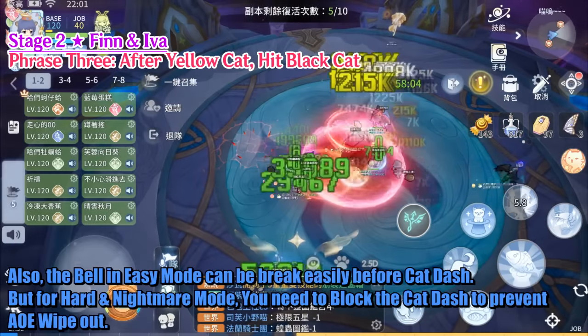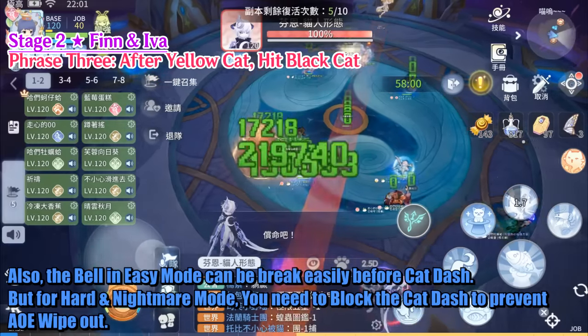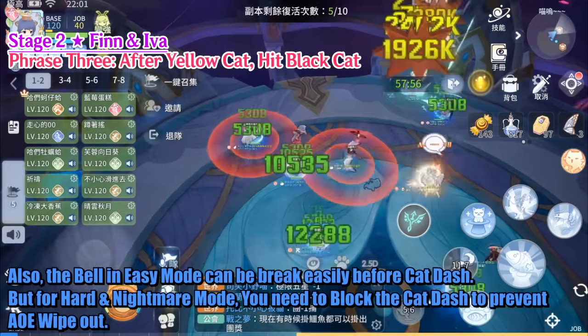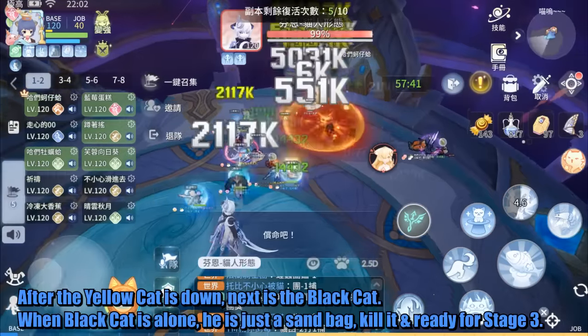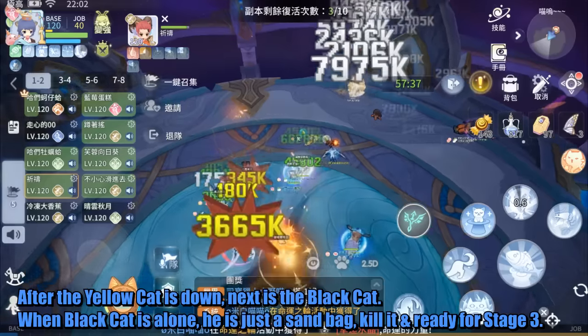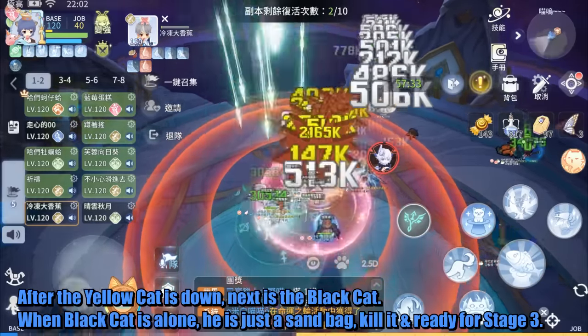The Bell in easy mode can be broken easily before the Cat Dash. But for Hard and Nightmare mode, you need to block the Cat Dash to prevent AoE Wipeout. After the Yellow Cat is down, next is the Black Cat. When the Black Cat is alone, he is just a sandbag — kill it and get ready for Stage 3.